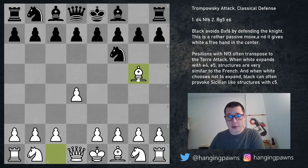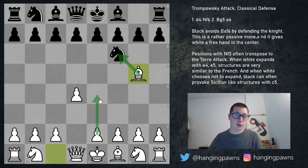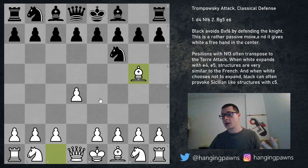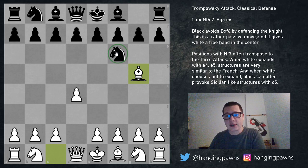With the Trompovsky, white plays bishop g5. The simplest threat and the simplest way to explain the Trompovsky is that white wants to take on f6, firstly doubling black's pawns, secondly gaining control over the e4 square. The idea behind the opening is not complicated, however the positions arising are extremely sharp and extremely complicated.